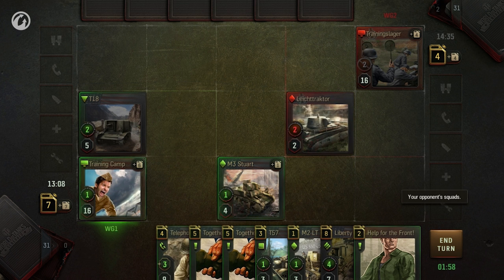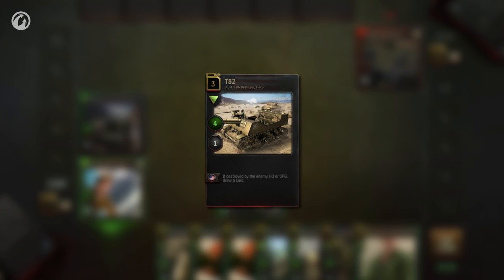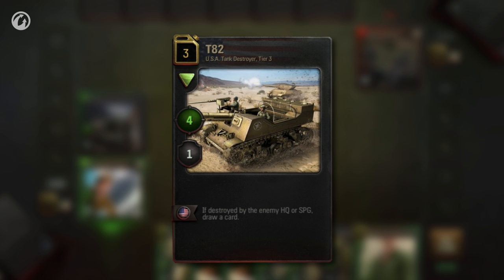Units can attack. They can also counterattack, meaning an attack in response to an attack by the enemy. The amount of damage dealt by a given unit — its firepower — is shown in the left lower corner. The number under that is the unit's HP.